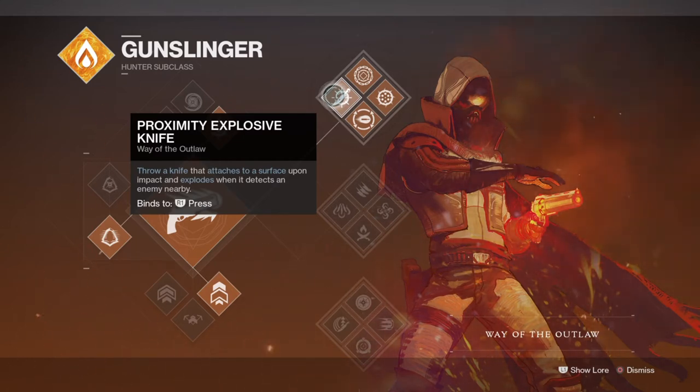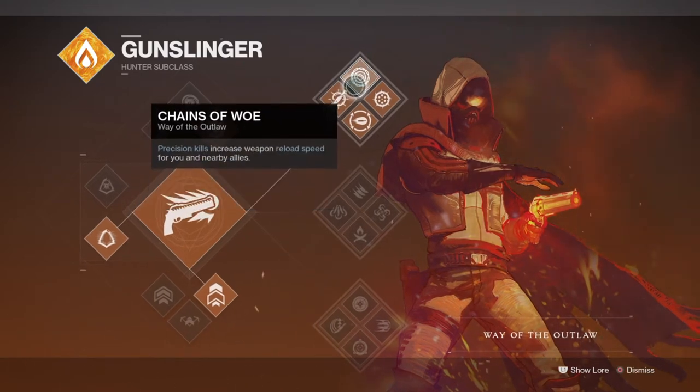We also have the Chain of Woes perk, which is a fantastic perk if you are maining hand cannons, as it increases weapon reload speed and teammates' reload speed as well. The build will use a 120 hand cannon, known for their slow speed, but with the recent buff, landing precision shots and activating Chain of Woes will fix that. If you also have the demolitionist perk on your hand cannon, you can get a very nasty combo going.